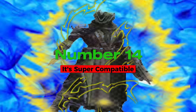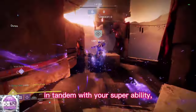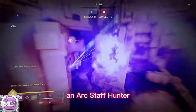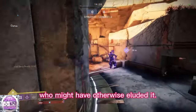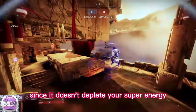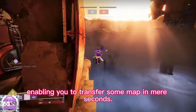Number 14: it's super compatible. When harnessed effectively in tandem with your super ability, blink can yield remarkable results. For example, an Arc Staff hunter can employ blink to capture guardians who might have otherwise eluded it. Similarly, using blink with Nova Warp proves highly advantageous since it doesn't deplete your super energy, enabling you to traverse the map in mere seconds.